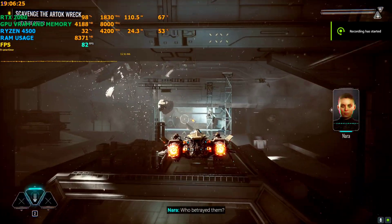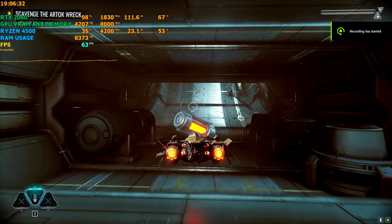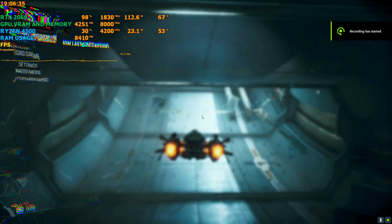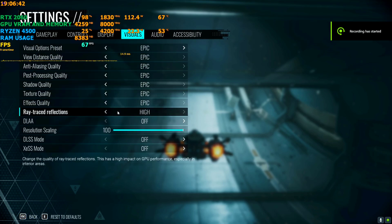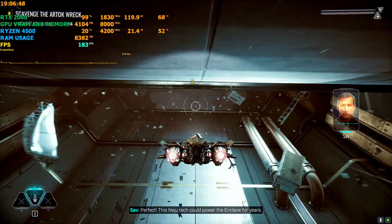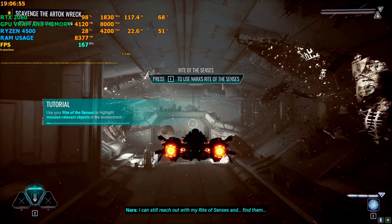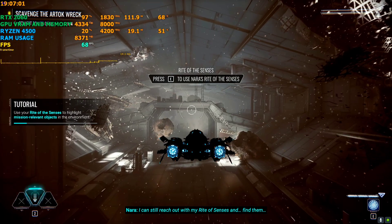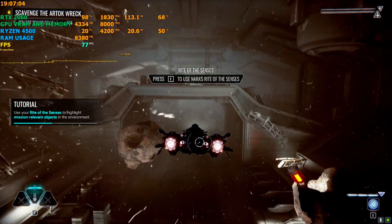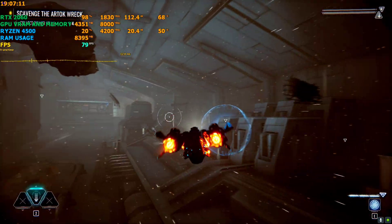I have not activated the mod yet. I am playing on 1080p with everything on epic quality with ray tracing on, because if I turn off the ray tracing we're already getting to almost 200 FPS, so I can't really show you how much FPS the mod was boosting as it will be limited by the CPU. That's why I am using ray tracing — right now it's around 60 to 70 FPS with ray tracing on.